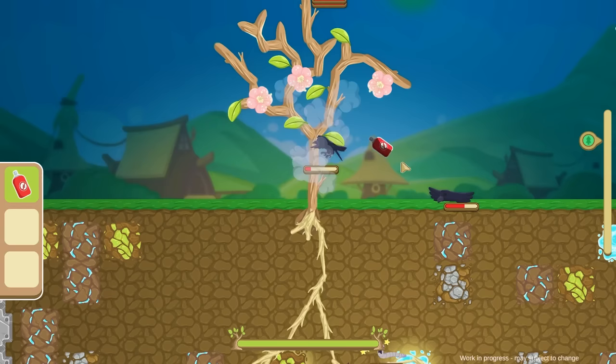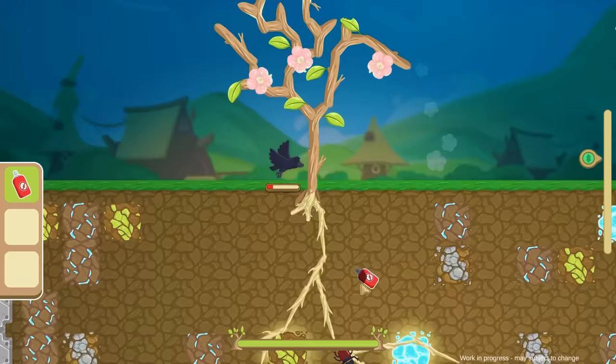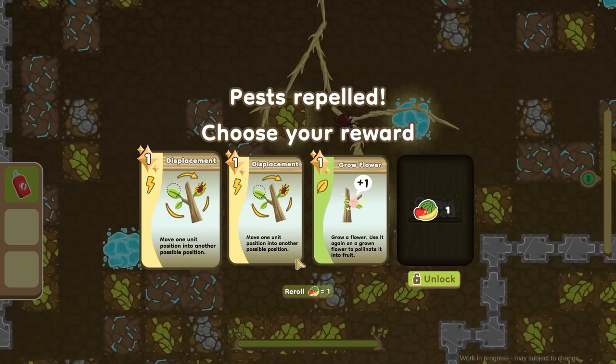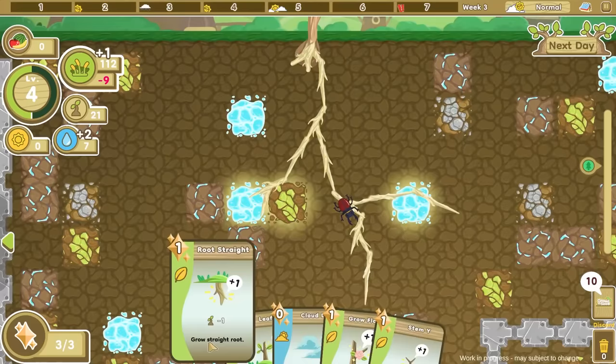I knocked that one down — I knocked them all down if I spray them. I'll keep attacking these guys. The birds are almost gone — birds gone. These guys are just devouring below, but I do have the scarab to help out. I got a little bit of displacement — that's unique, I'll use it. Move from one position to another. Did we lose some things? It does look like it. Let's start the next day and see what happens.